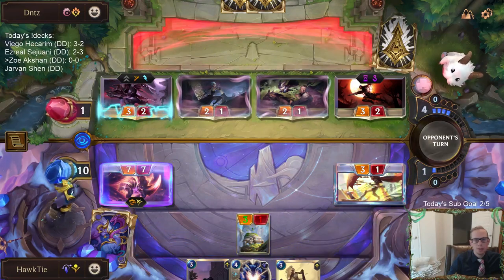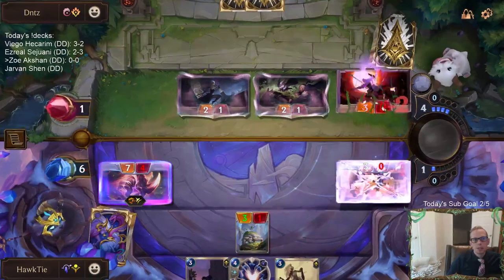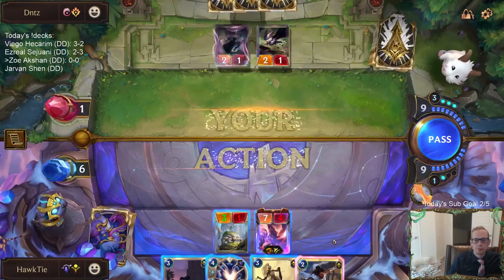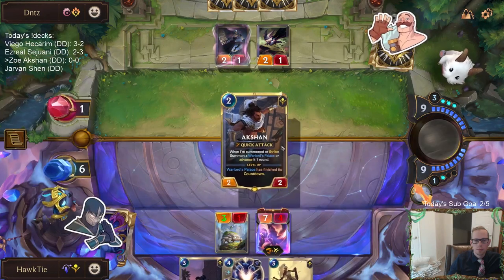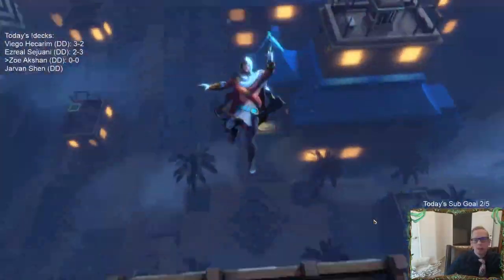So we can still lose. Okay, they had Twin Disciplines plus Twin Disciplines — six damage. Shouldn't we win this by just attacking? There's no real downside to just going wide.